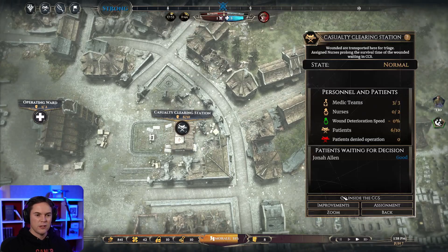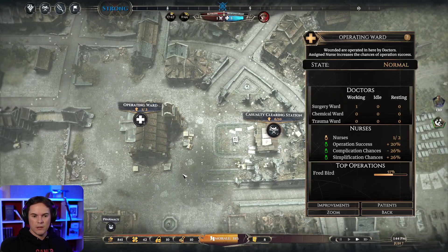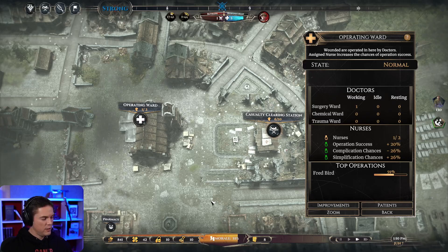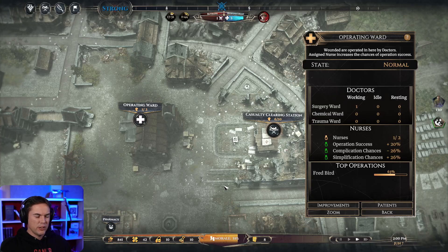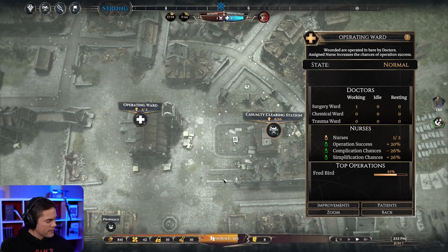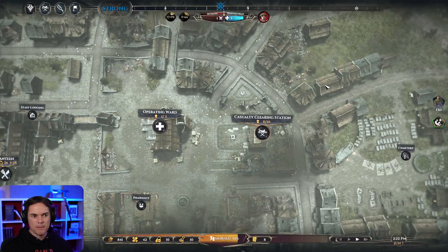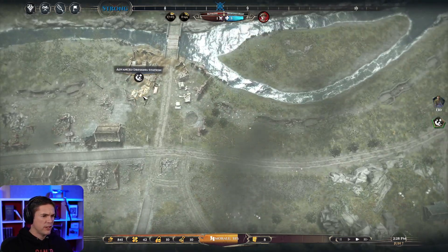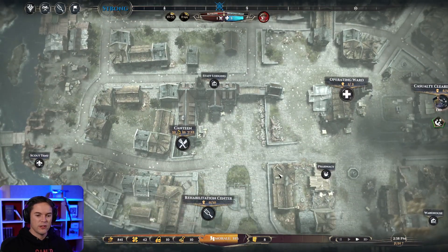The clearing station - let's go inside. 1, 2, 3, 4, 5, 6. I still need to wait for someone to come out. That guy's operated. We do have a nurse. Fred Bird is on his way out of there soon. I guess we should probably improve the operating room to get that going quicker. I've probably jumped the gun by trying to build the advanced dressing station. But not to worry - we haven't spent any resources on it, so we're okay.